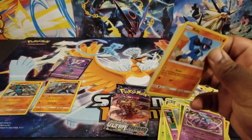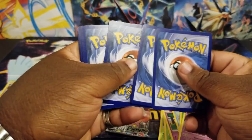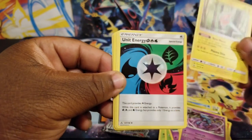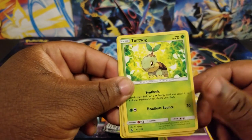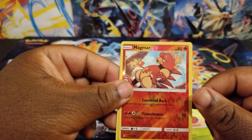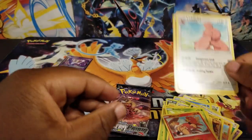Alright, let's see what we got out of here. Code card. Three to the front, and let's begin. Rotom, Unit Energy, Cosmog, Riolu, Gible, Croagunk, Turtwig, Roselia — looking really rosy — Magmar, and Lickitung. And a Fairy Energy. Cool.